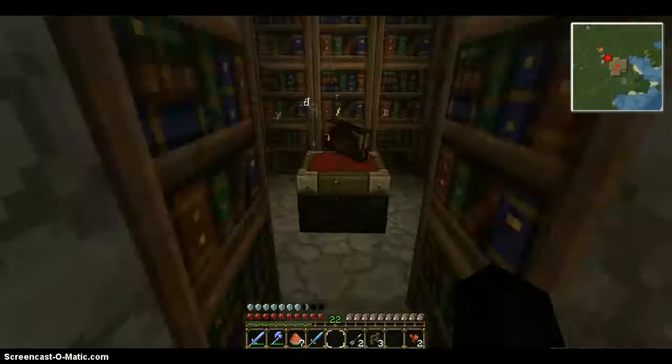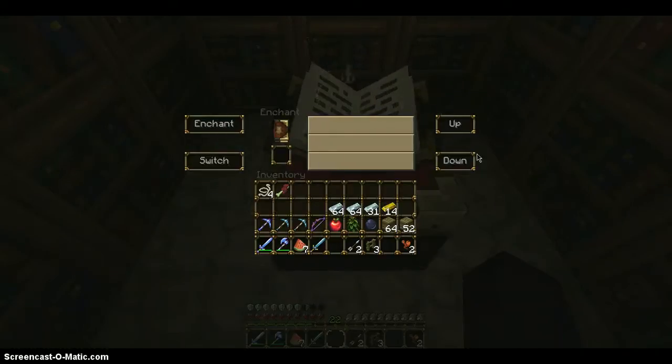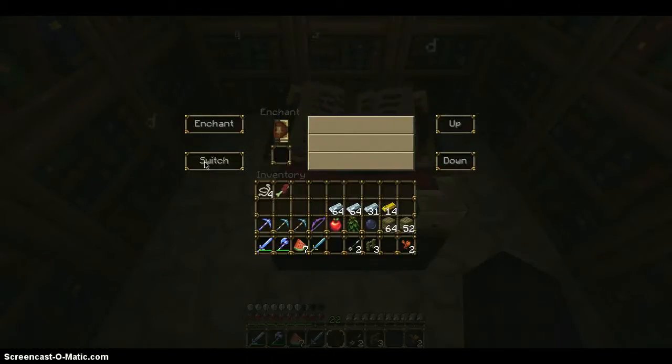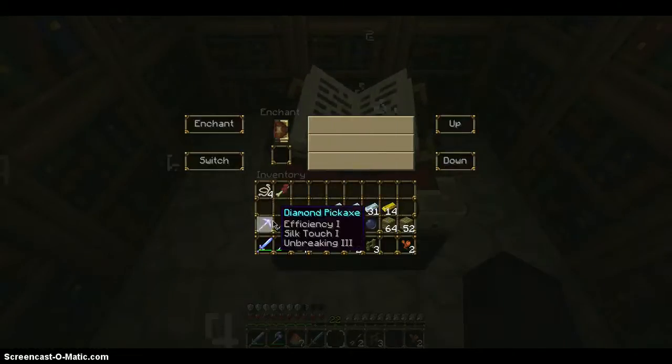And then I got the Better Enchantments mod, which gives you all this stuff. I'm not going to put a video on how to install it — it's actually really easy. It does not require mod loader. You just have to drag the stuff from there into the Minecraft jar. And you can enchant and stuff.